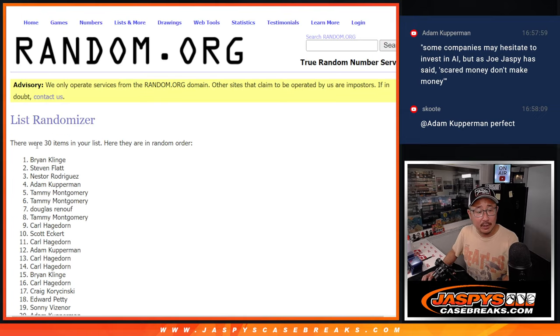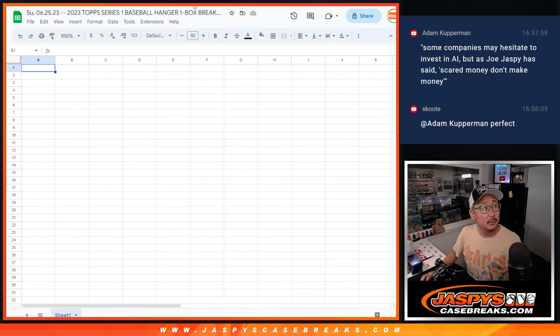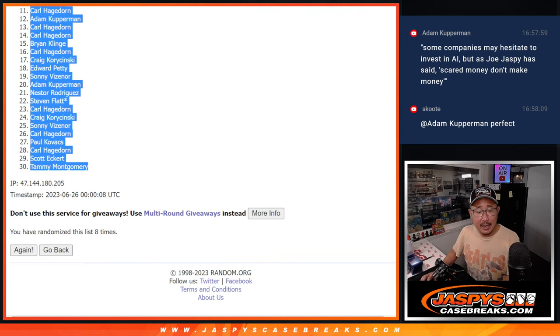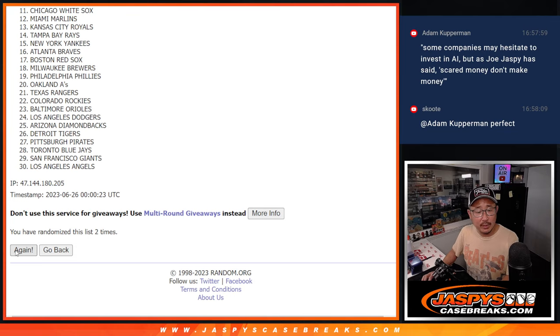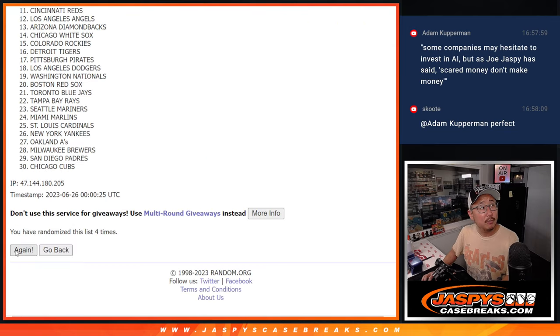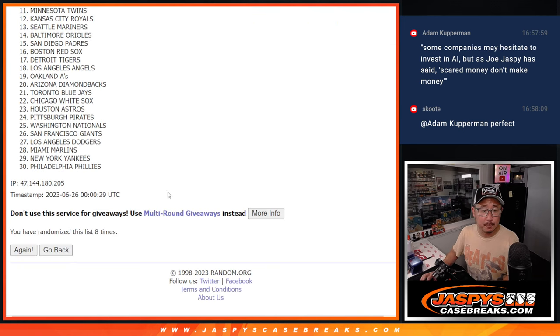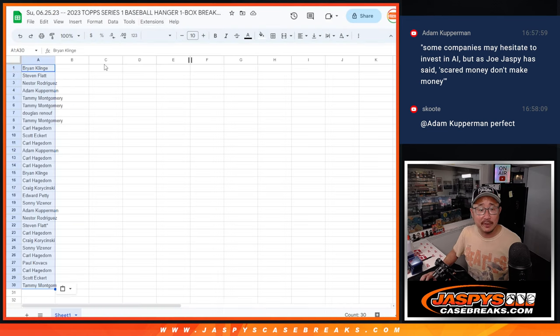Five and a three, eight times. All right, so we've got Brian down to Tammy. Dodgers are down by three — what are you guys doing? Five and a three, eight times for the teams — one through eight. After eight, we've got the Metropolitans down to the Fighting Phils.